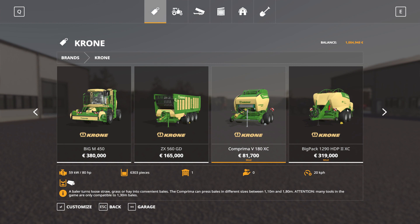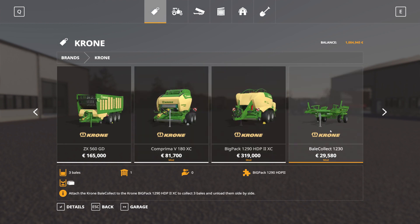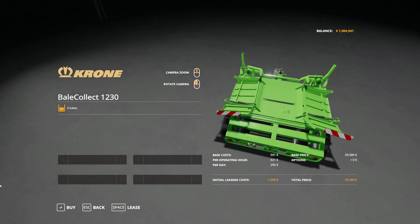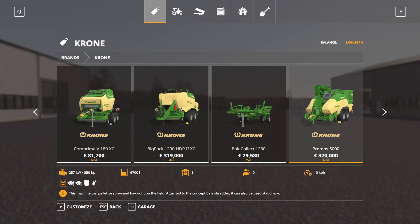The BigPack has a superpower of its own - the bail collect. Bail collect is something we're going to be using a lot in let's plays. It's like a bale sorter where you can sort three bales at the same space and release them all at the same time, so when you're picking them up it's quite easy and comfortable.